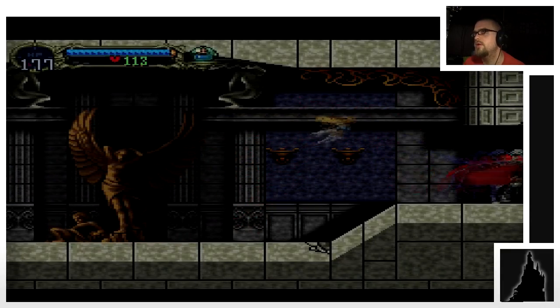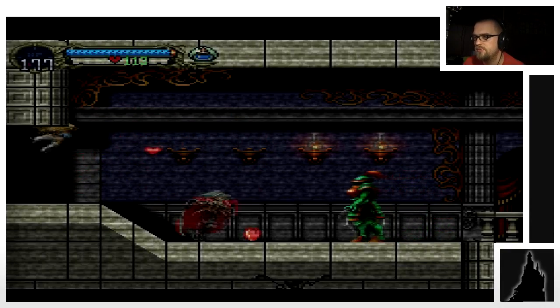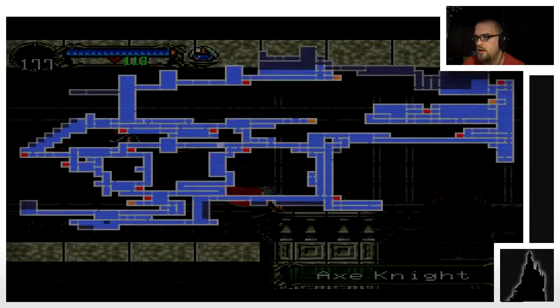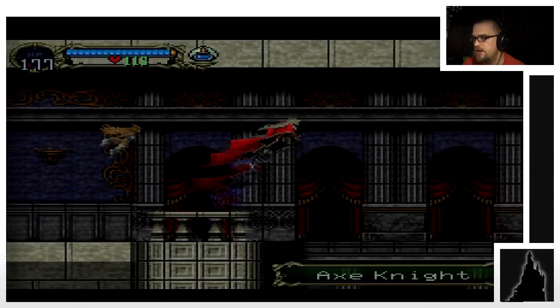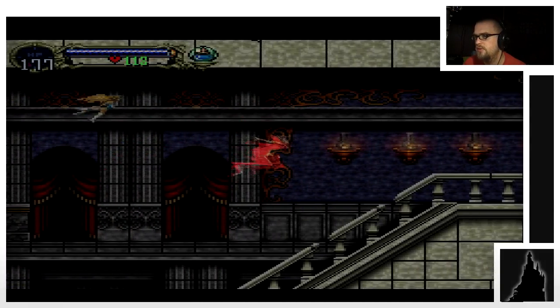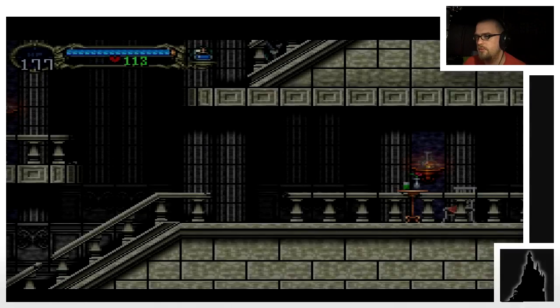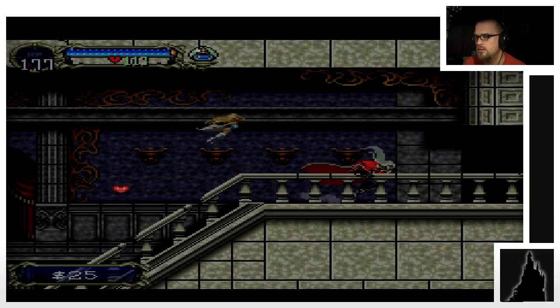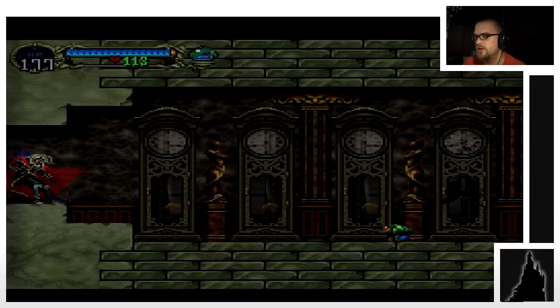The soul steal move would kill the statue it's leaned up against, so that wouldn't work — it would just roll away. I figured out that he looks a lot cooler with the red cape when he turns into bat form. Luck probably has a lot to do with the critical hit thing.